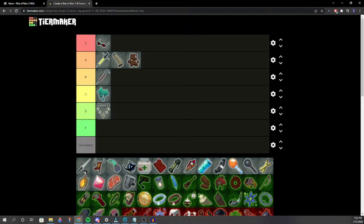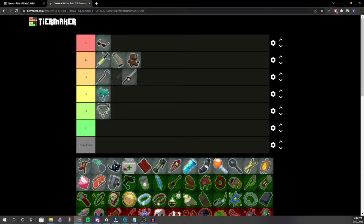Tri-Tip Dagger — we settle on mid B. If you're playing Commando, Tri-Tip is really good. If you're playing someone like Loader, Tri-Tip sucks. Loader just kills everything in one hit, so everything sucks for them.